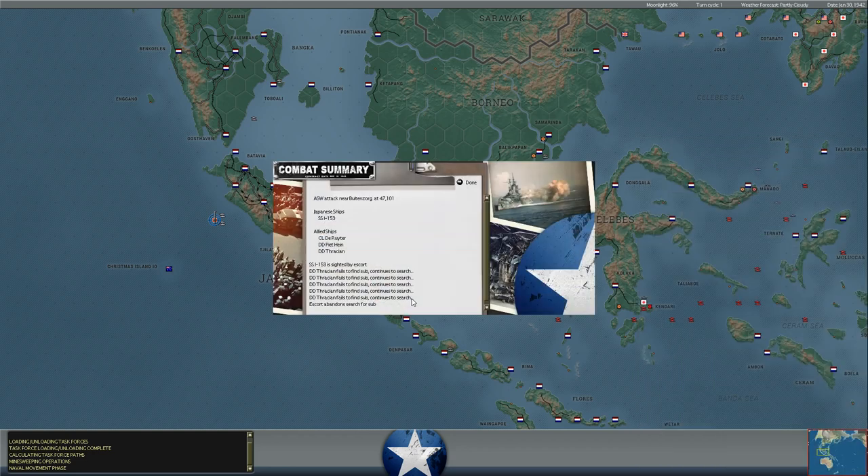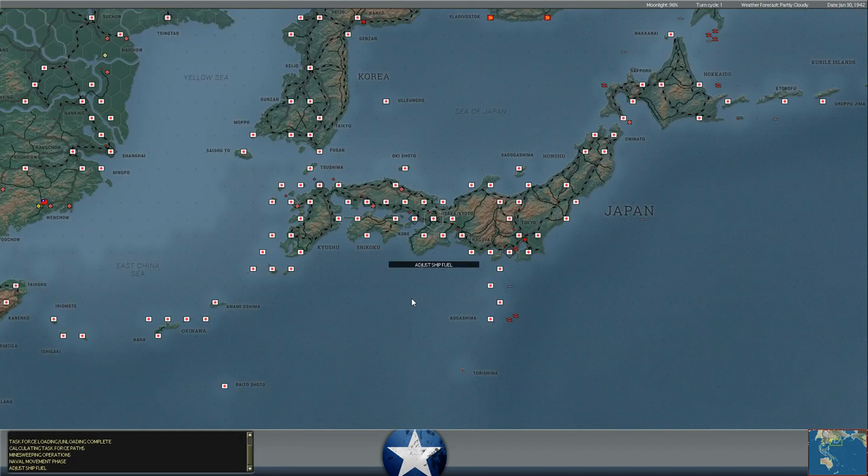Meanwhile, we've got an anti-submarine warfare attack here by the light cruiser De Ruyter, the destroyers Piet Hein, and the Thracian against the Japanese I-153, but they do nothing. It's deep water, they're Dutch destroyers, they're not British, and so they don't do that great of a job.